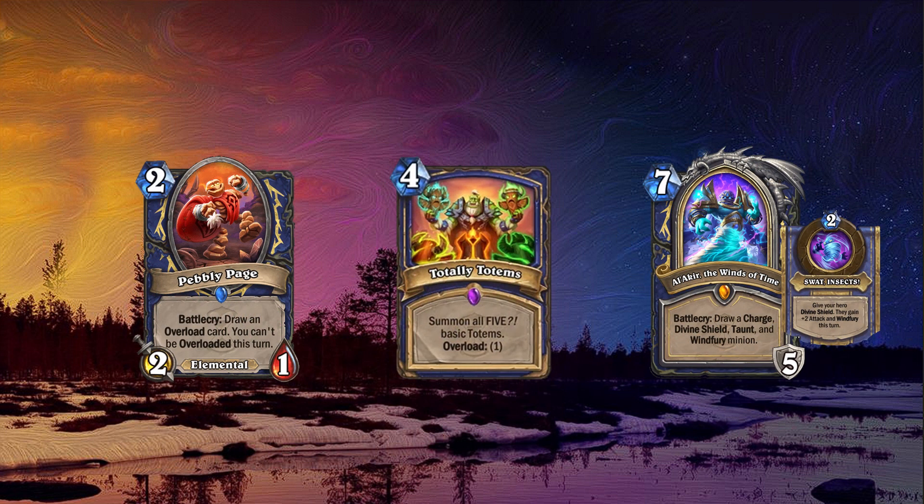Starting up with Shaman, we have Pebbly Page, a 2 mana 2-1 elemental with Battlecry: draw an overload card. You can't be overloaded this turn. This is card draw for Shaman which they usually lack, especially in Twist. This is also tutoring an overload card and on top of that, you won't be overloaded for that turn, which means you can get all the upside of your overload cards without having to worry about being overloaded. It's even-costed so you can include it in your even Shaman deck. This is a good card and I can definitely see this one get played in both formats.